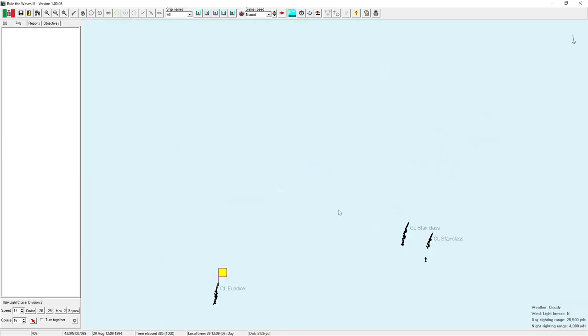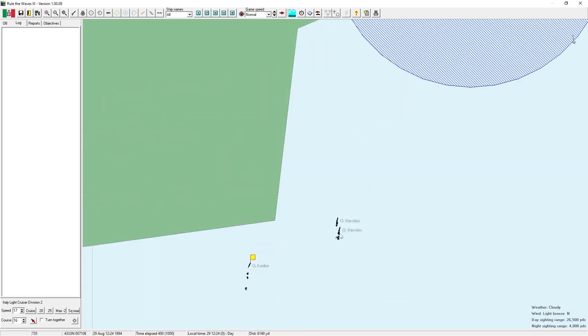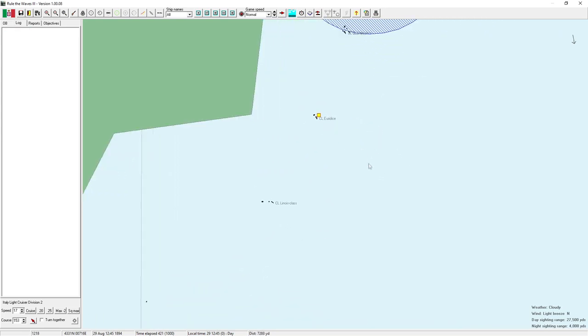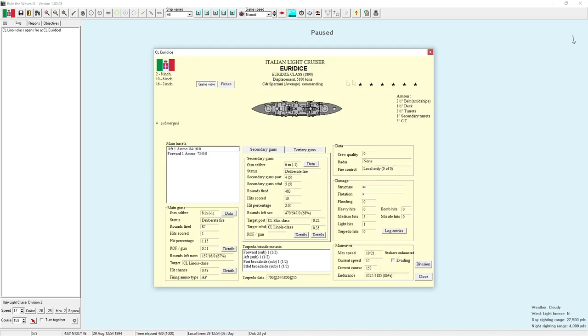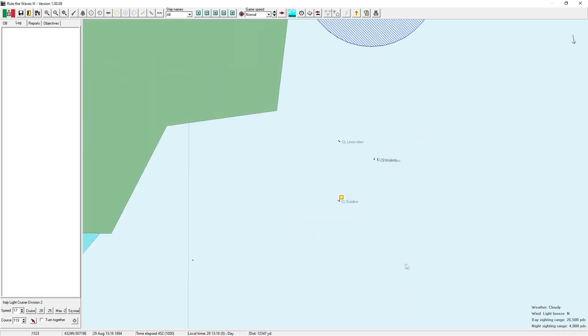We're slowing to 17 knots to improve gunnery accuracy, but that lets the enemy escape if they're running. We're heading toward the coast so someone has to turn soon. They appear to be returning to port at Nice. A third ship — a Leonis class — appears, so it's three light cruisers versus one of ours. The Leonis is literally the exact same ship as mine: 5,100 tons, two 8-inch guns, ten 6-inch guns.